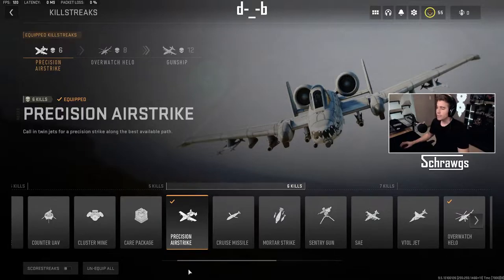Moving on to the 6-kill group or a score of 750, we have the precision airstrike. With this you call in twin jets for a precision strike along the best available path.